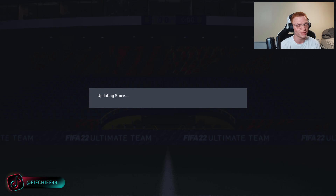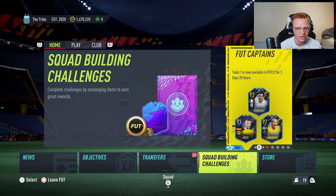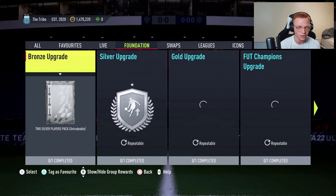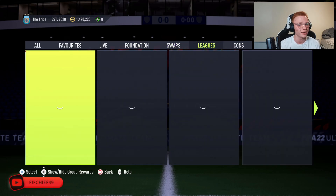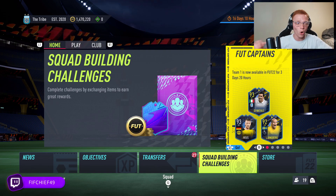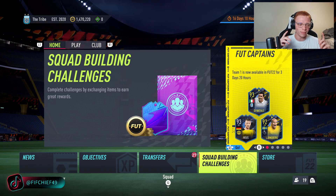Once you get those bronzes into your club, go to the SBC section under Foundations, do the bronze upgrades, then the silver upgrades. You can use the silver upgrades to do player picks or the gold upgrades — it's a repeated cycle. Throw in league SBCs as well. That's all there is to it: open bronze packs, make your coins, do these SBCs — get on it.